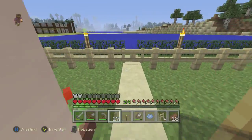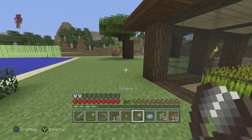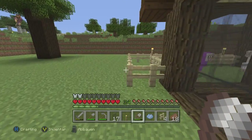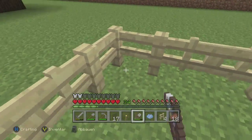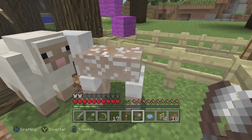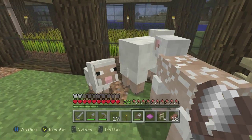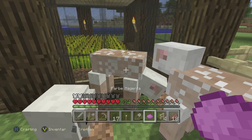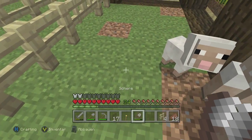Let's look here. I've made a sheep farm because I'd like to work with the wool from the sheep. I take the color from the flowers, and we take this one here and grab the wool.